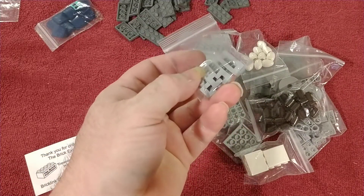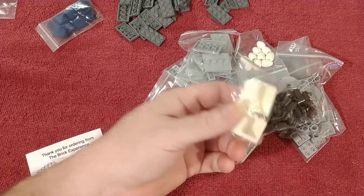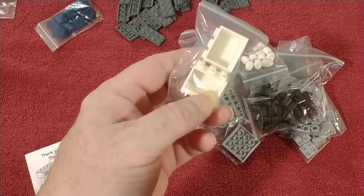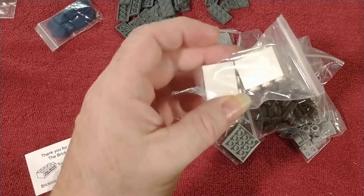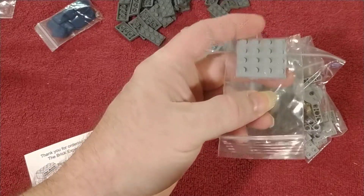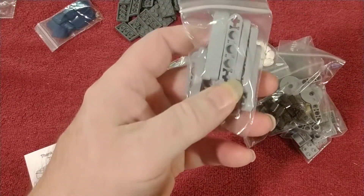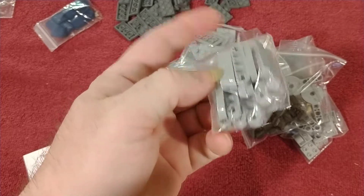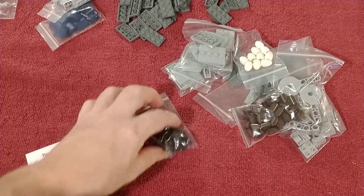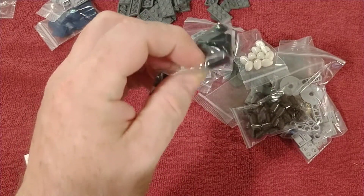Got some brick modified with groove, one-by-four, light bluish gray. Got some containers — I already have some of these but they're yellowed, and these were pretty reasonable so I picked them up. Also one-by-four, two-by-four plate light bluish gray, and some Technic plates light bluish gray — I think there's like 20 in there.